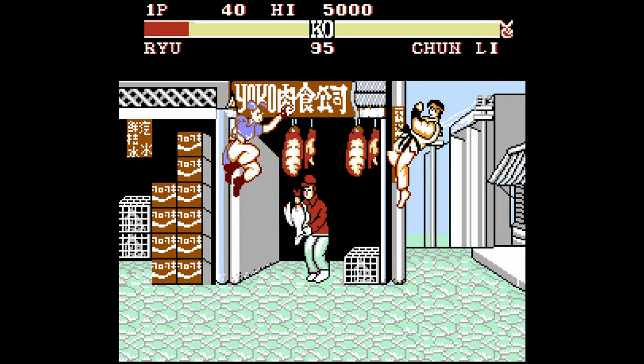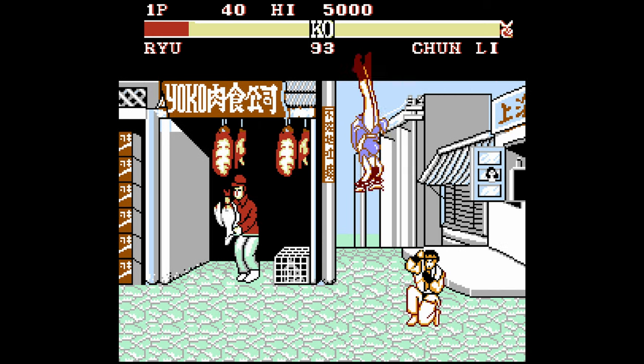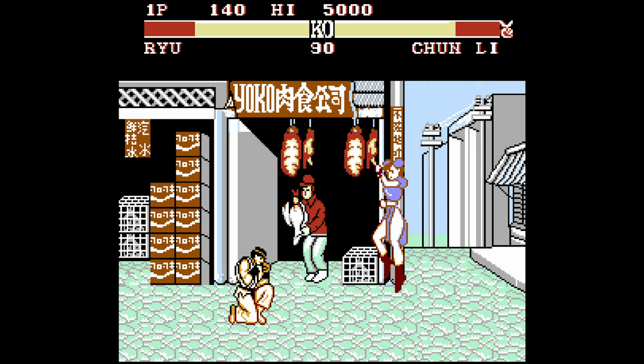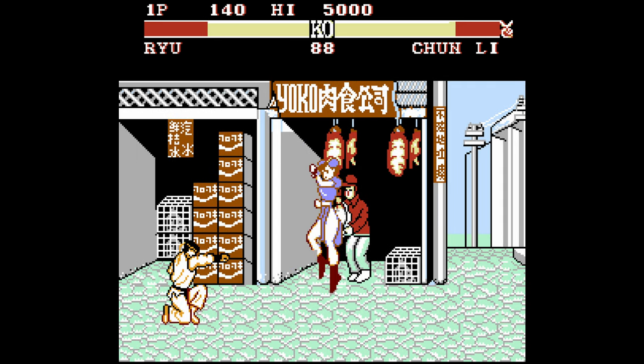The game uses two buttons, one for punches and one for kicks. Unlike the previous port, special moves are rather easy to use, but it doesn't really matter — the game's awful.